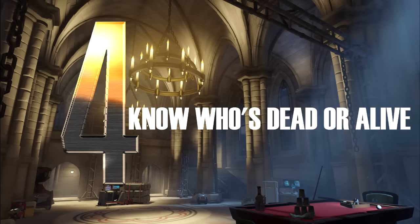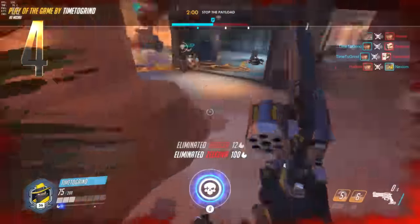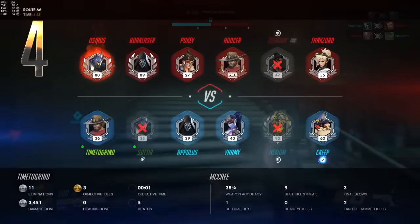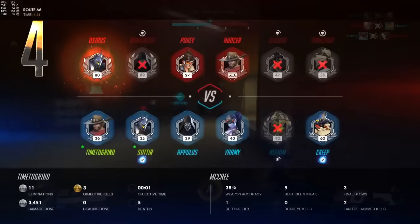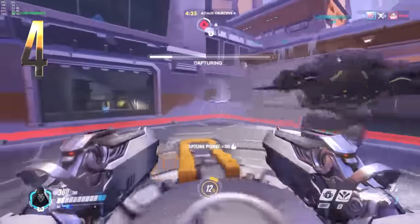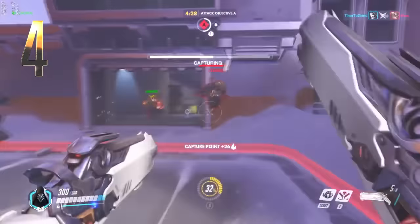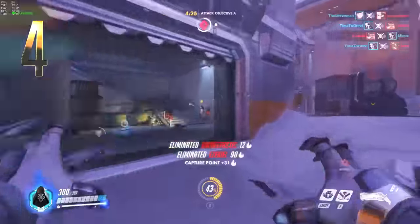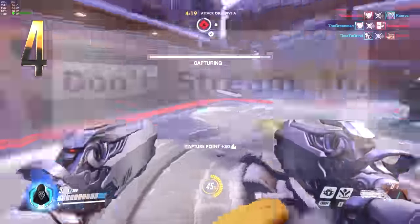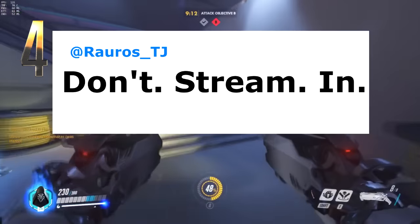Number 4: Know who's dead or alive so you can better stay alive. Did you just take out half the enemy team, or did half your team just die on the point? Know when to charge in and when to hold back. Pull up the score screen with Tab on PC — a skull or red X means they're dead and will take seconds to respawn. If the entire enemy team is set up on the point, don't charge in alone. Wait for teammates, lure some away, or harass from afar. As Roar put it perfectly: don't stream in one at a time, or you'll just be feeding their ultimates.